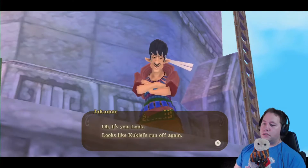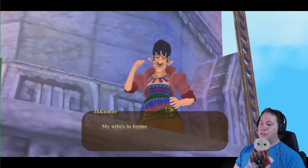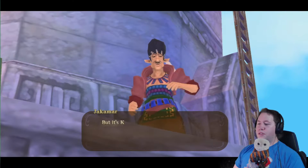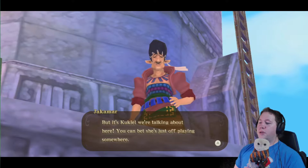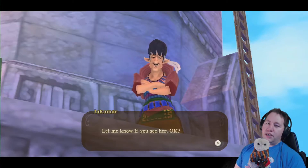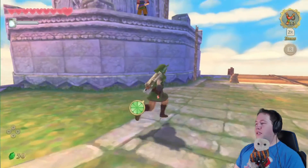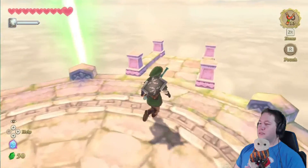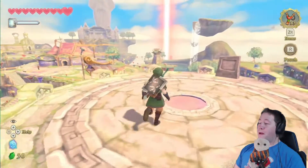What are you doing? Oh, it's you, Long. Looks like Kukiel's run off again. My wife's in hysteria — she's telling folks our girl's been kidnapped. I bet she's just off playing somewhere. Let me know if you see her, okay? Well, I don't know where she could be. Okay, then.